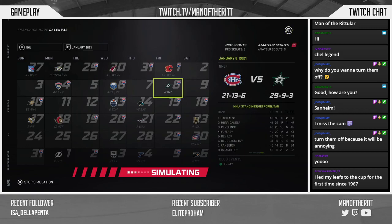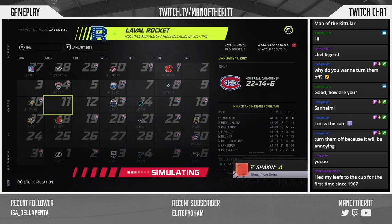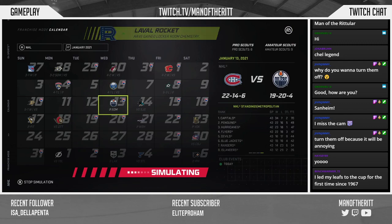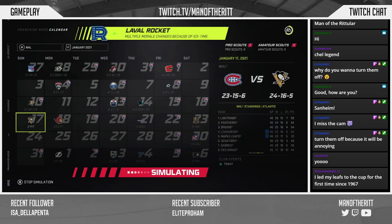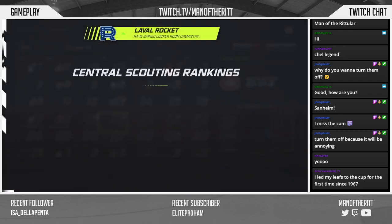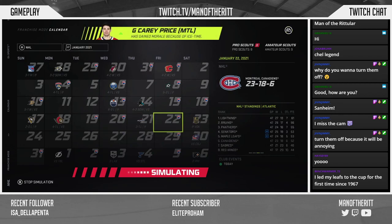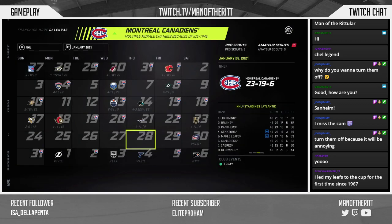In what world is Montreal going to trade Cole Caulfield, especially when he's doing really well in the juniors right now? That gives no incentive to trade him. Anyway, we're 23-15-and-6 — fourth in the division. The two teams above us are only two points up, but that's two big losses right there.